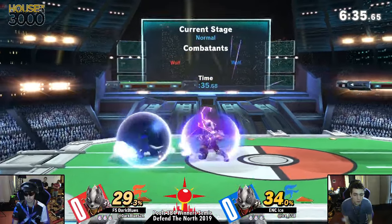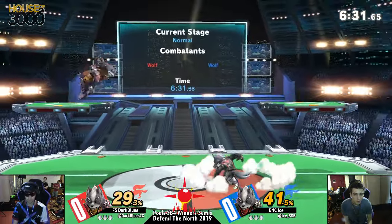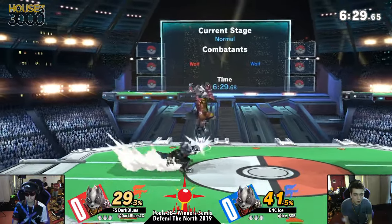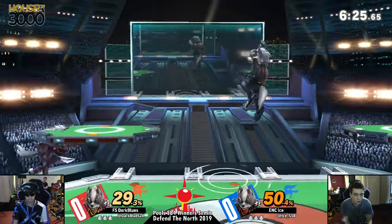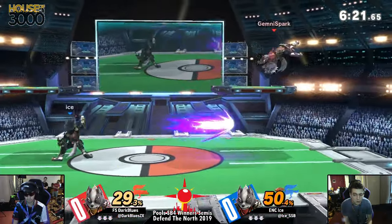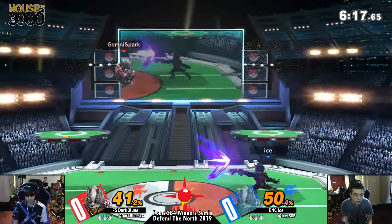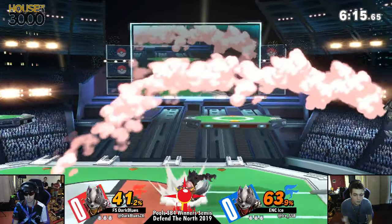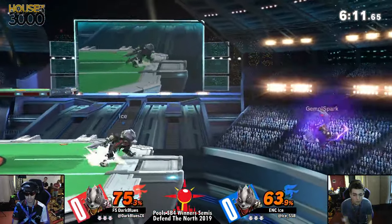A little bit of damage for good measure. Both of these players know that Wolf is a fairly explosive character, and that he doesn't have that great of reversal options - because if you can read the nair, then Wolf is yours to juggle ad infinitum. It's just a matter of getting him into that position. When you have two patient players who both excel at bursting their opponents and getting out before it becomes an issue, we've got a bit of a grind ahead. I hope you like listening to Wolf sound effects.